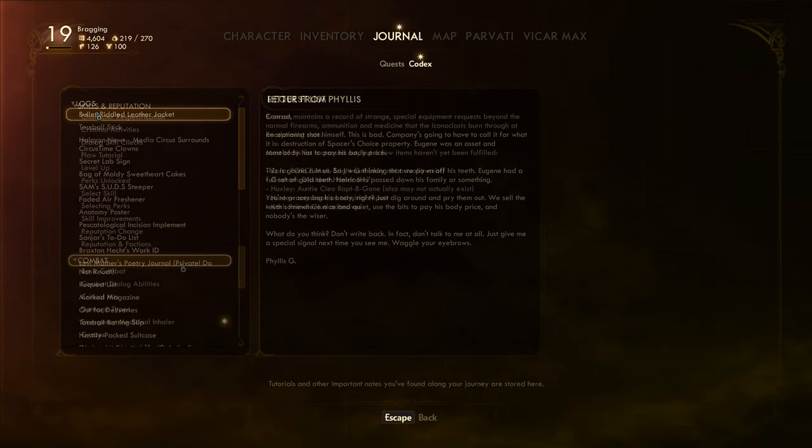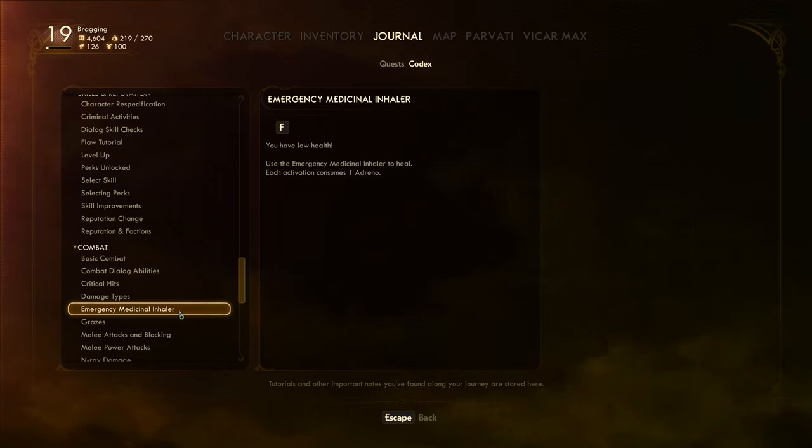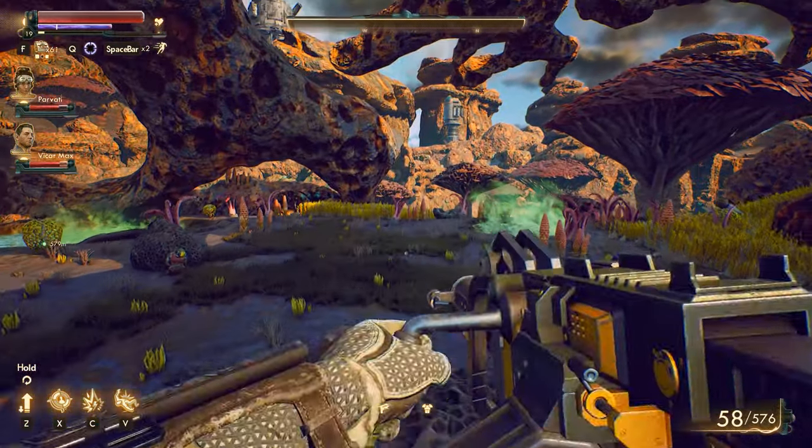What do we have in this journal again? Another thing in the codex it seems. Emergency Medicinal Inhaler — why is it telling me about that? Yeah, I have low health. Take the emergency medicinal inhaler to heal — each activation consumes one adrenal. Yeah, I already figured that out like episode two or three or something like that.